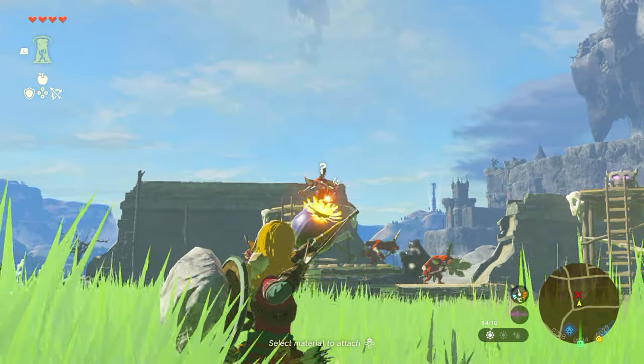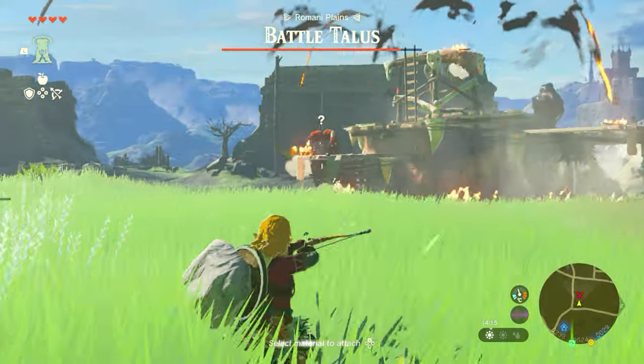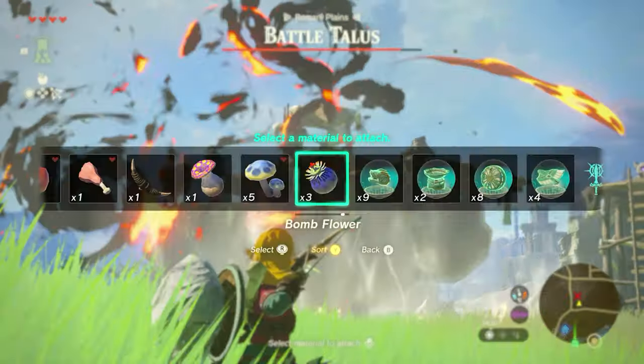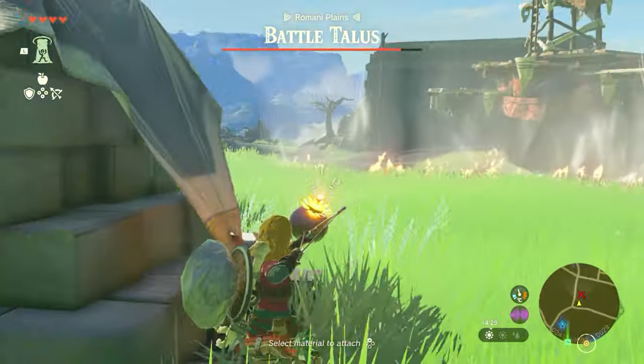Back at Battle Talos, if you've had to fast travel, what you want to do is attach a flower bomb to an arrow and take out as many of the enemies on top of the Battle Talos as possible. This just means that you're left with the stone structure and it's therefore easier to take down because you've not got enemies throwing things at you.